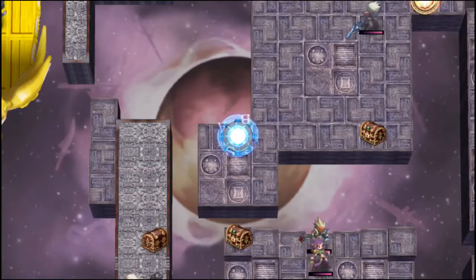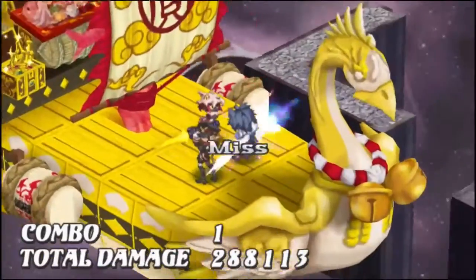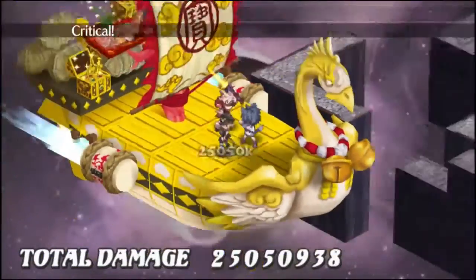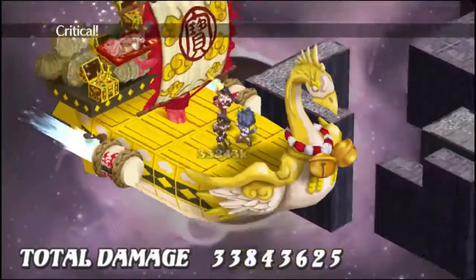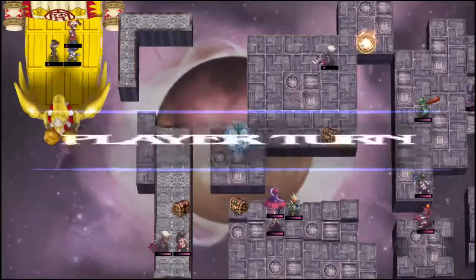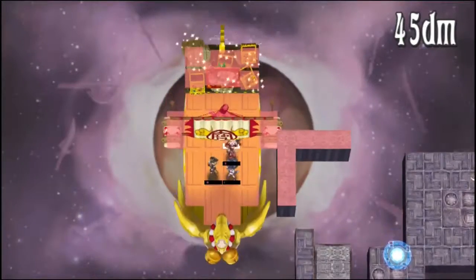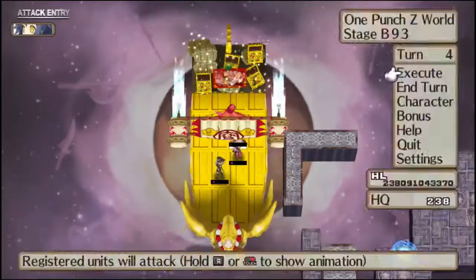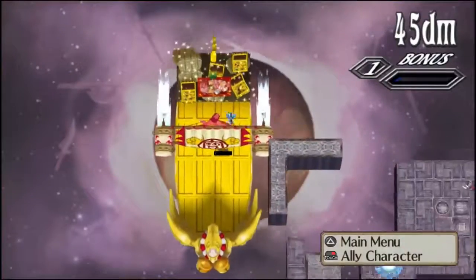I end up just ending turn here. It seems Adele got taken out, leaving just Rutile to deal with Pauline and Salvatore. But it turns out she's more than capable of the task. And there we go — that's the Ten Gentlemen pirates taken care of.